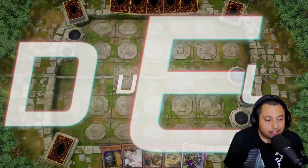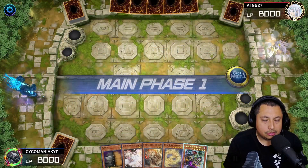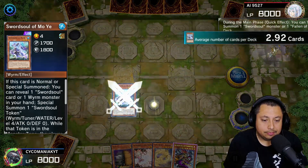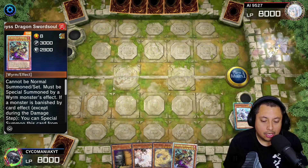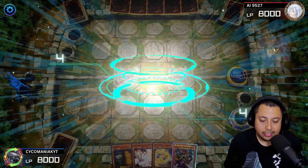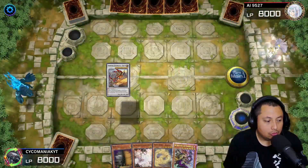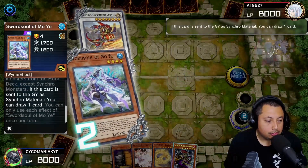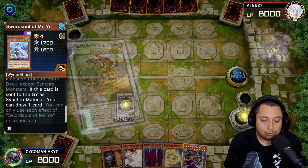Alright, we are going to be going first, and normally when we go first we're able to set up a lot of negates. We're gonna start off with the Ecclesia, get the Moyi, and show them the amazing shiny Abyss Dragon Sword Soul. We're gonna get our Grandmaster, use Grandmaster's effect and Moyi's effect — it's a chain block of course, standard gameplay for the Sword Souls.